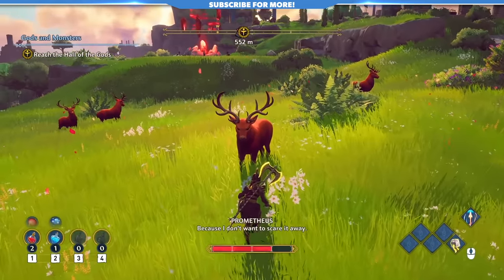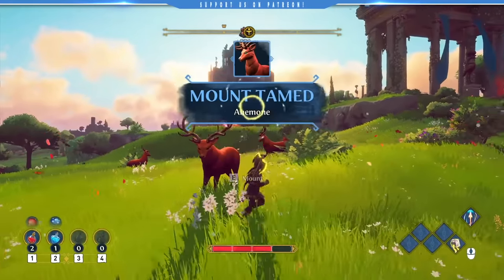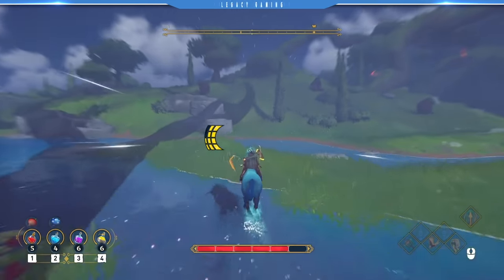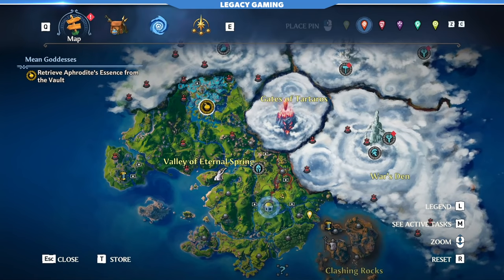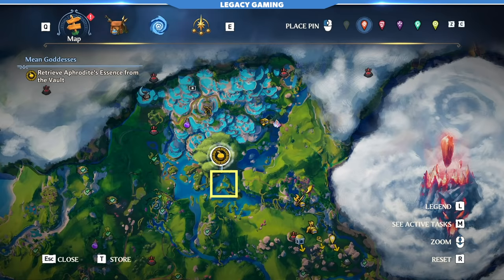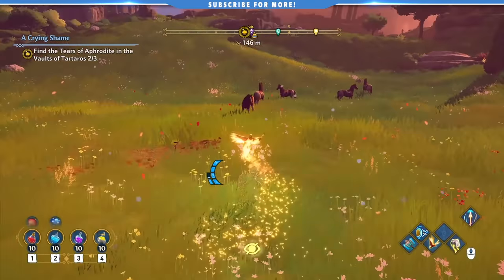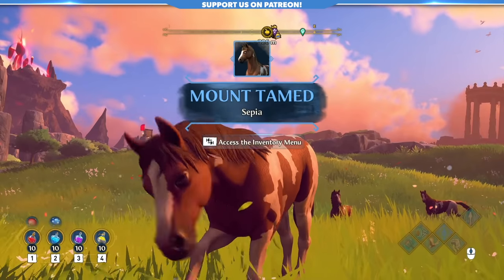This next tip will make your travels across the land easily three times more efficient. Hidden in the world are various mounts you can tame, each with their own intrinsic benefits. The ones I'm about to mention have three full stamina bars for sprinting, meaning you'll need to stop to recharge way less often. Both of these early mounts are found in the Valley of Eternal Spring. You can find Indica around the Watery Grove in the northern part of this region, while Tyrion can be located in the Watery Grove to the absolute south. Sneaking up on them may take a few attempts, but if you have the Phosphor upgrade that makes you invisible, any taming will be a piece of cake.